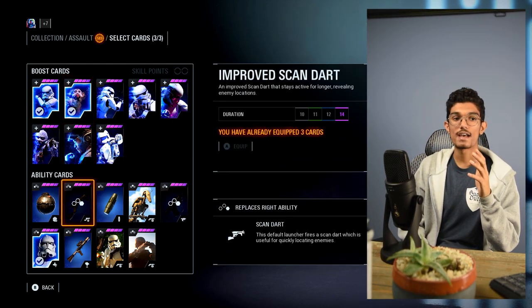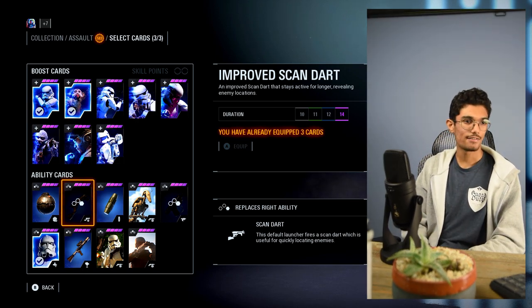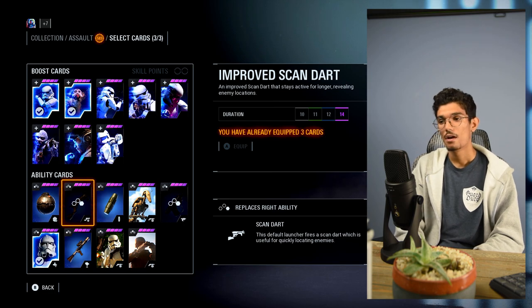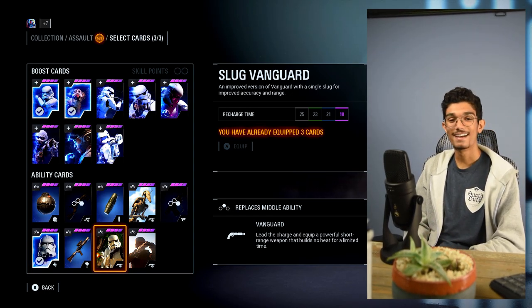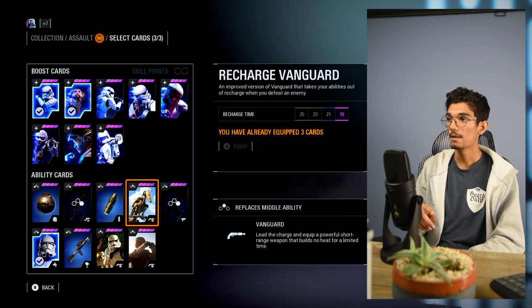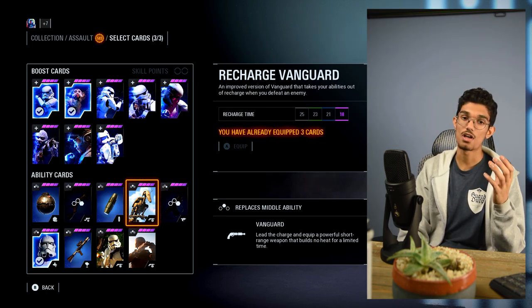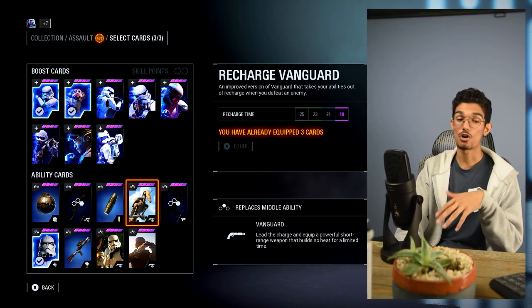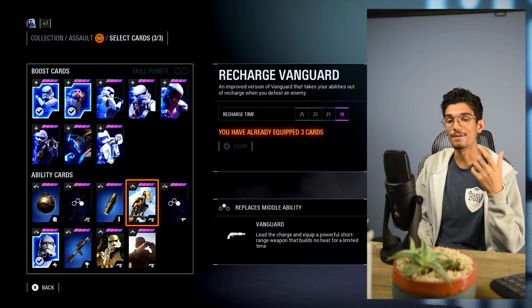A lot of you always ask what Vanguard I'm using. I actually use the original Vanguard — no Star Card variants. There are a few variants: the Slug Vanguard is fun but not great for killstreaks due to its accuracy and small reticle. There's the Killstreak Vanguard, which sounds good at first, and the Recharge Vanguard, which I've tried but doesn't seem worth taking a slot. The Recharge Vanguard has an 18-second recharge, and when you get a kill, it returns your other Star Cards — not the Vanguard itself. I could see that being good for grenade spam, but it just didn't work for me.